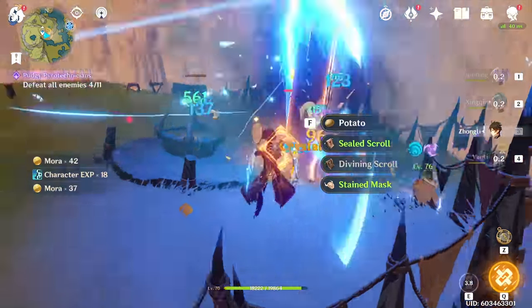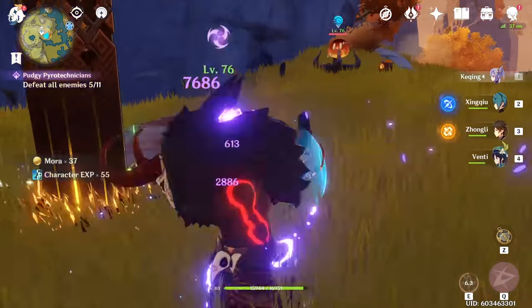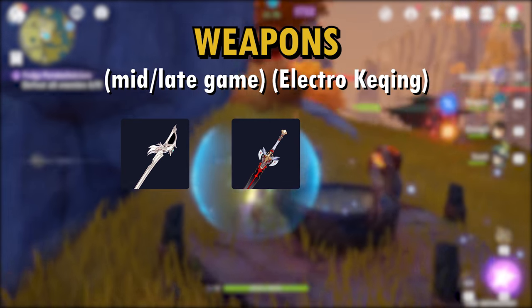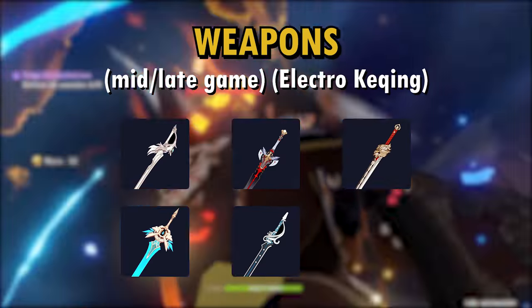Let's take a look at 4 and 5-star weapons. The best weapons for Electro Keqing as we approach late game are as follows: Aquila Favonia, Black Sword, Lion's Roar, Skyward Blade, The Flute, and Prototype Rancor.